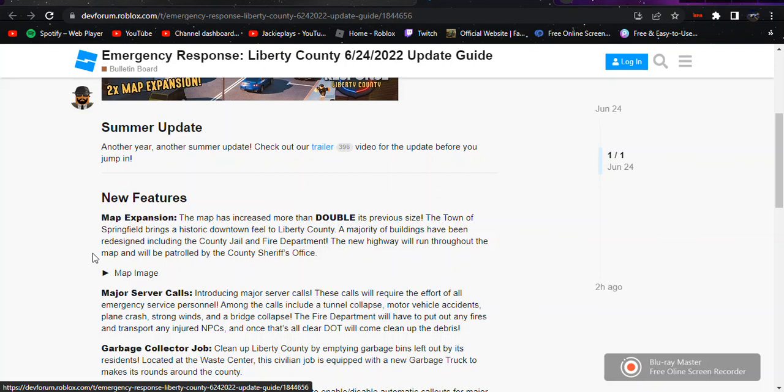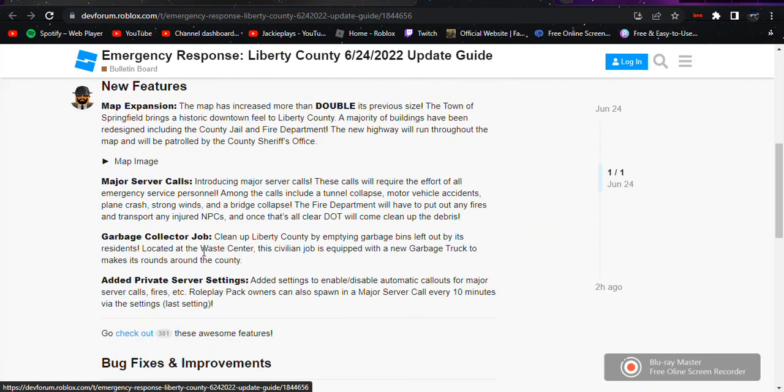There's a new highway that will be patrolled by the sheriff's office — no highway patrol yet. Major server calls are also new; these calls will require an effort of all emergency service personnel. Calls will include a tunnel collapse, motor vehicle accidents, a plane crash, strong winds, and a bridge collapse.